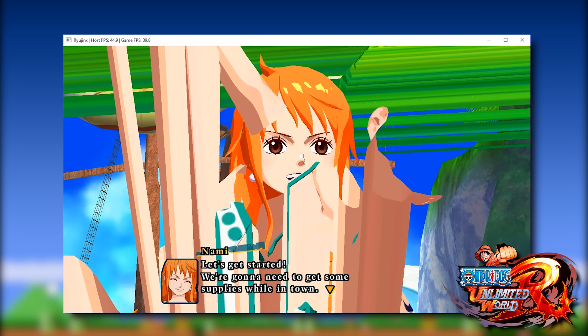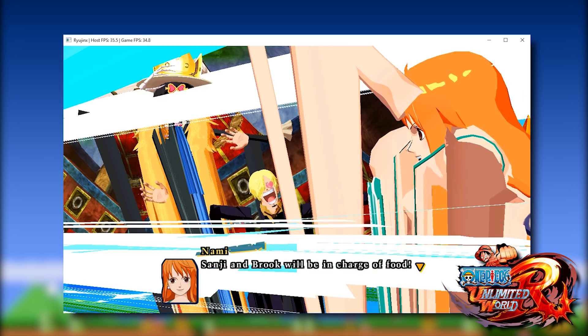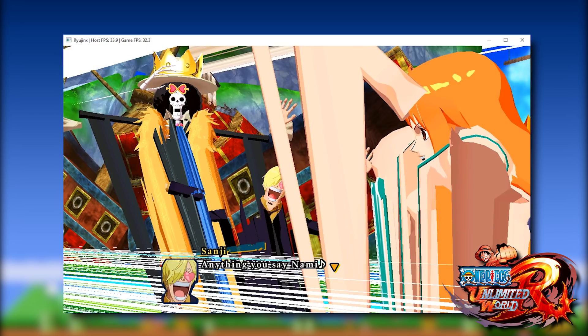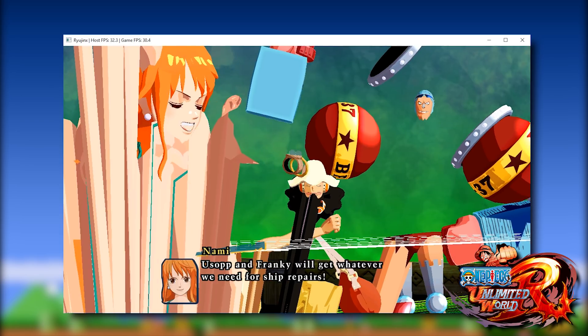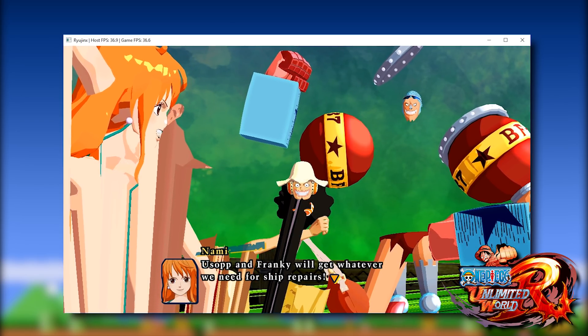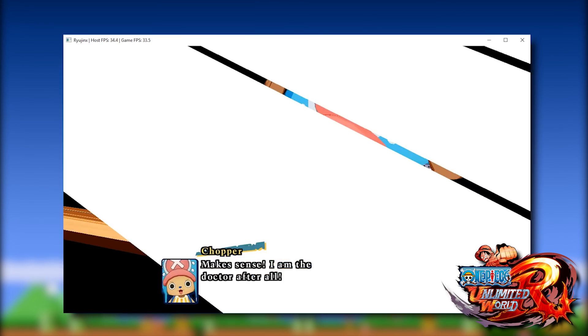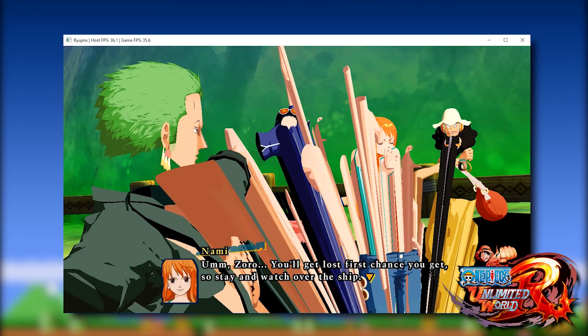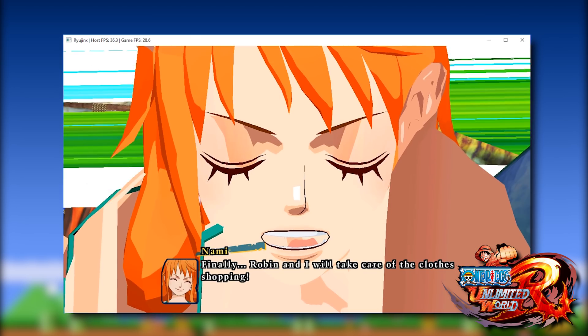If you haven't been watching my videos or coverage of Nintendo Switch emulation for the past month or so, you should be aware that there are currently two Switch emulators, one called Yuzu and one called Ryujinx. The very first 3D rendering game was this one you are seeing right now, One Piece Unlimited World Red. While this game did run, boot and render 3D in-game for the very first time on Ryujinx, it currently also renders basically in the same fashion on Yuzu.